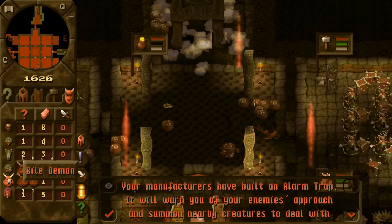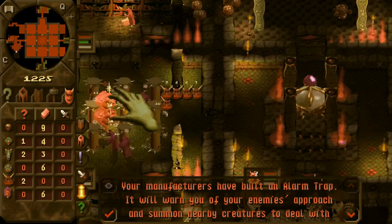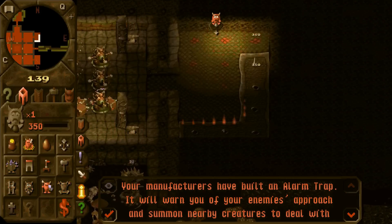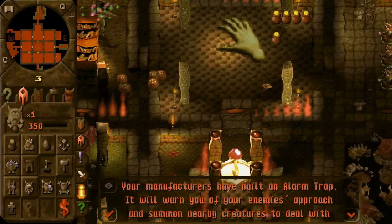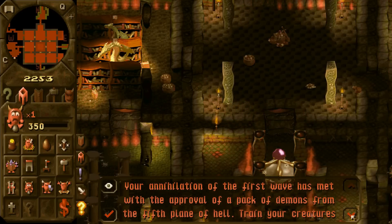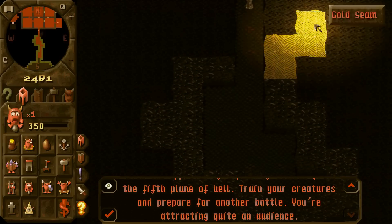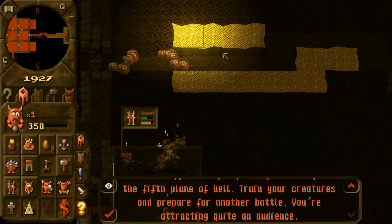Let's make sure that we're winning all the battles. Your gold reserves are being destroyed — that was not what I wanted to do. A new spell has been researched. We need a bigger training room. We have people in here — let's go ahead and get a torture chamber set up. You do not have enough gold. I've got enough gold, I just have to go find it all. Your annihilation of the first wave is met with the approval of the pack of demons from the fifth plane of hell. Train your creatures and prepare for another battle. You're attracting quite an audience. My doors are smashed down — I'm not going to even try to keep them up, it's just too much of a pain.